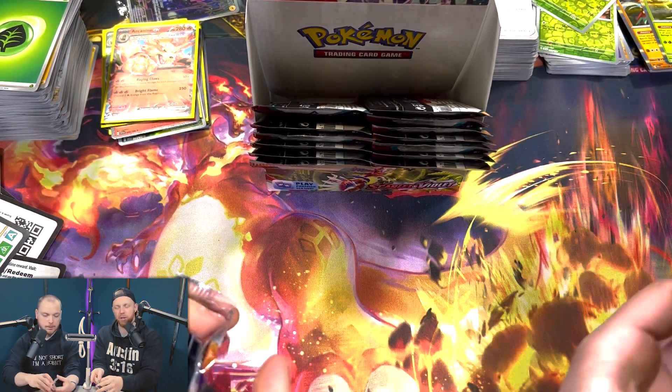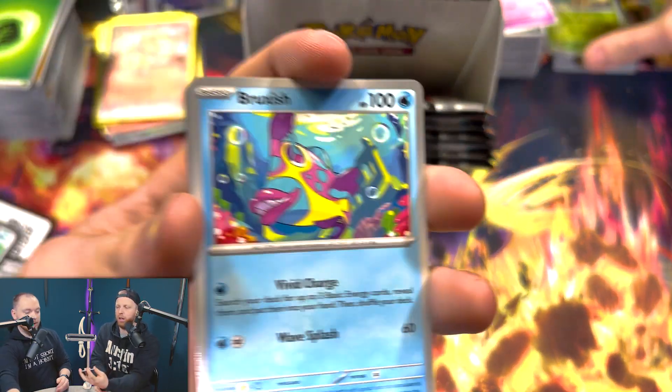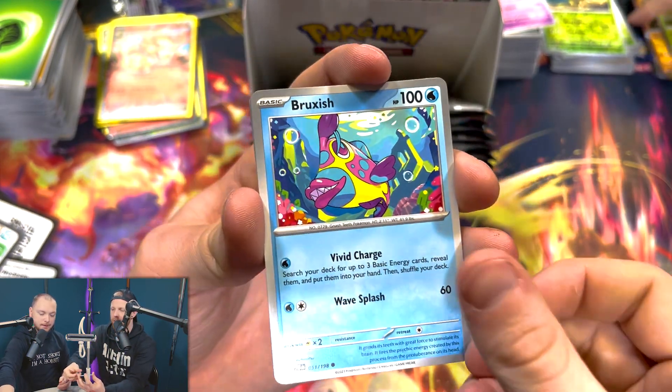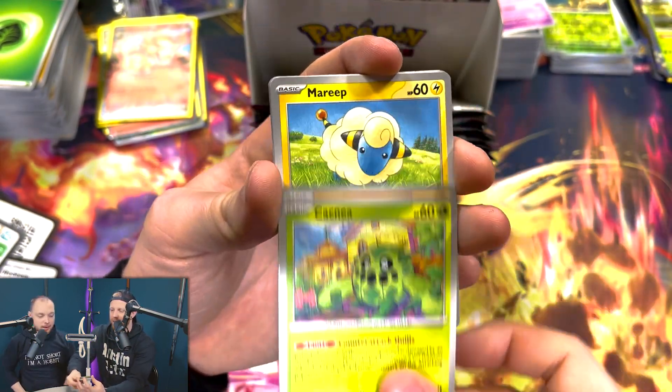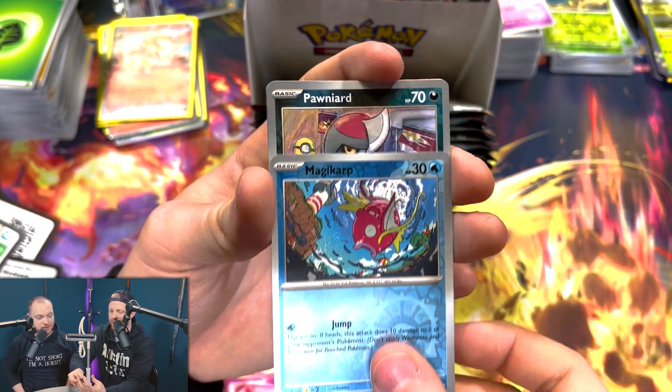This has been a decent box — again we can't judge the value from pre-release, but that Arcanine I think is about £13, so not bad. There's still time to get more. We could even make our money back, which doesn't happen too often — though mostly these are going into our set, so we're making no money back at all. But we're going to have a nice looking binder.